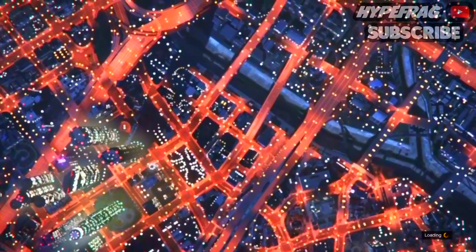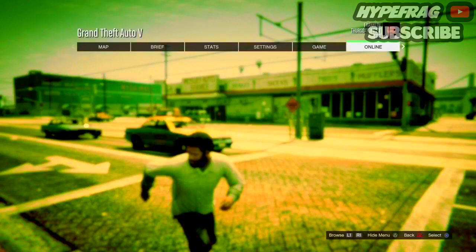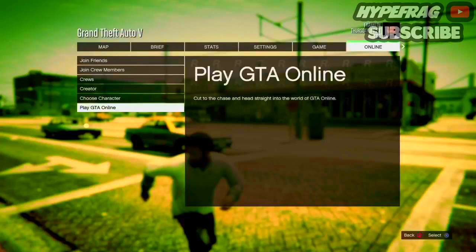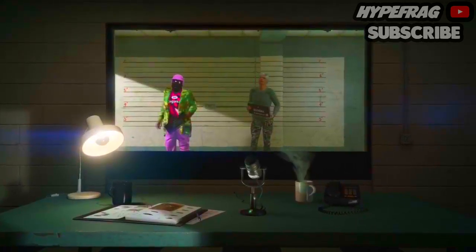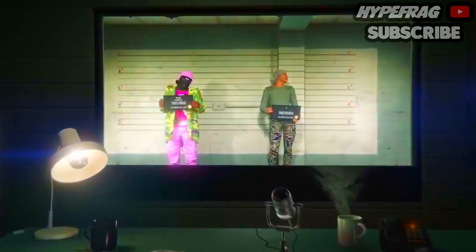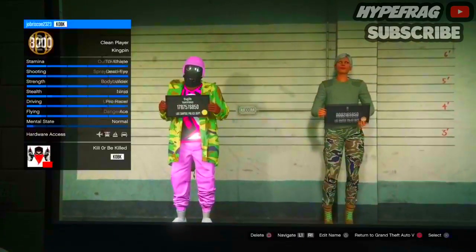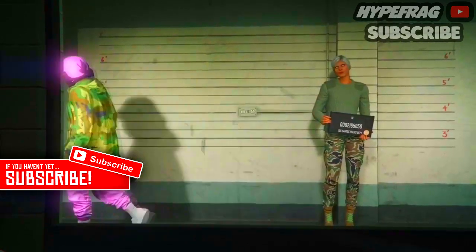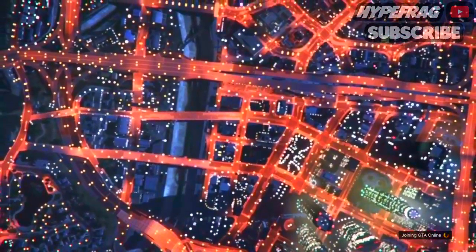Once you see the screen, turn your Wi-Fi off and it will take you back into story mode. In story mode, turn your Wi-Fi back on and roam around. Then open the pause menu, go online, play GTA Online, and choose character — not invite-only session. Once you're on the prison cell character select screen, select your male character and it will give you the same prompt saying 'Would you like to alter your character's appearance?'